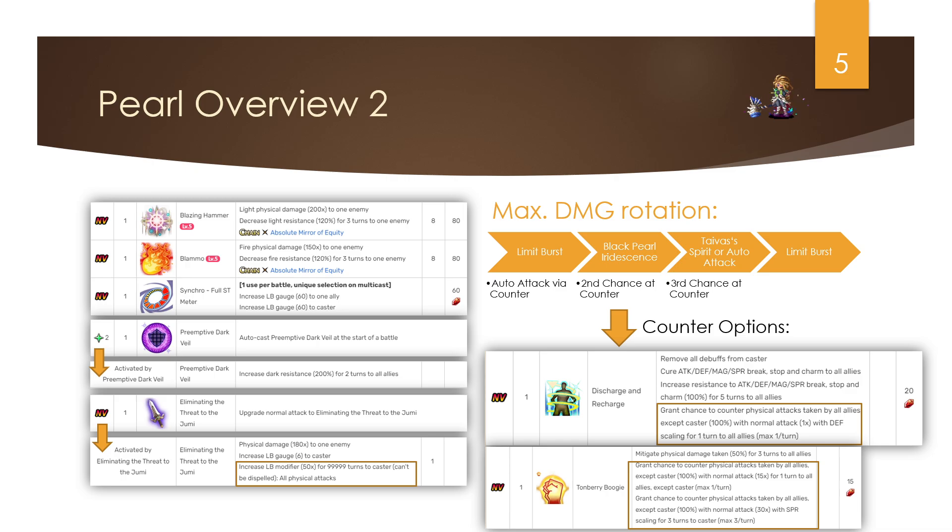There is also a global-upgraded auto attack or normal attack which now has a 50x LB modifier for the entire fight and it's undispellable, which is really, really good. On my damage spreadsheet you'll see a build which reads 'counter meme' — let me show you what this means.